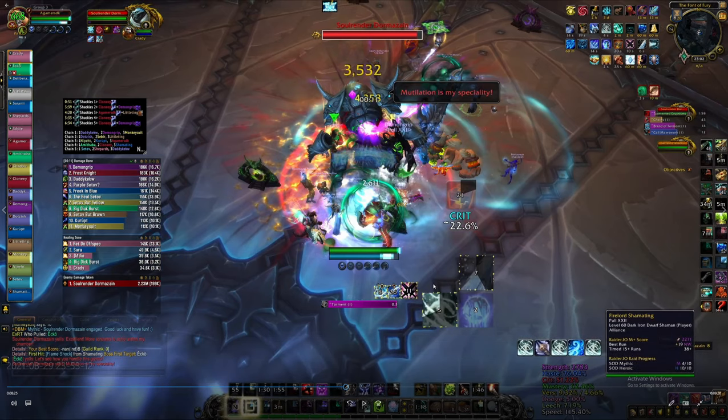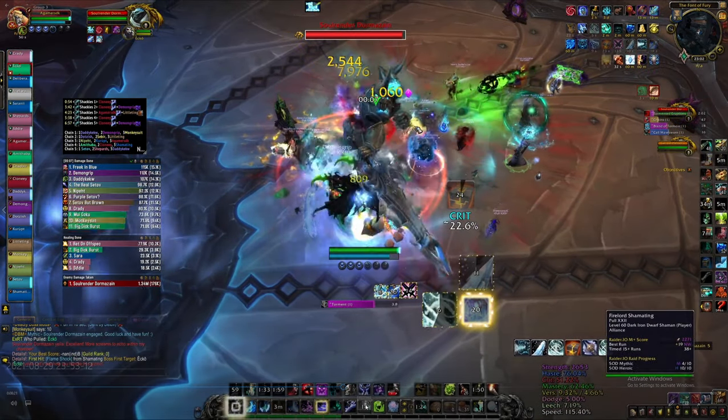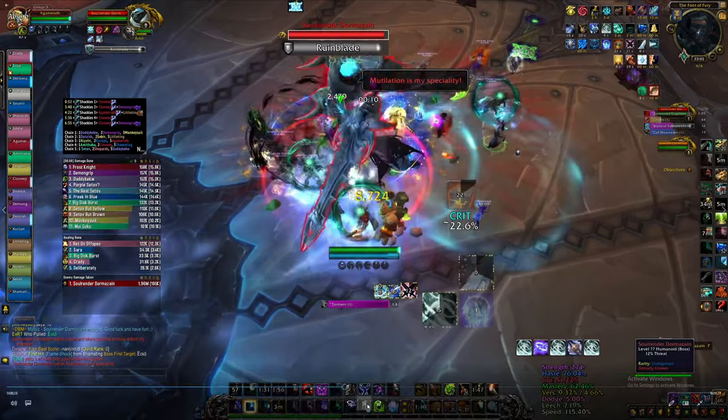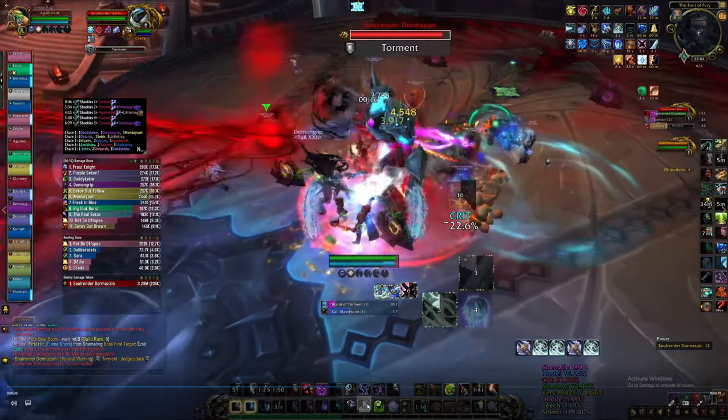Now use all your cooldowns: potion, trinket, Breath of Syndragosa with Empower Rune Weapon. When I use Pillar of Frost, the first thing I do is use my Cold Heart stacks immediately - you don't want to be capped on Cold Heart stacks for long. The best time to use it is right when you activate Pillar of Frost. Then just keep hitting Obliterate with Rime procs - don't use Frost Strike or anything else.